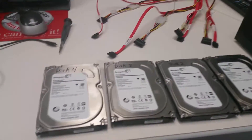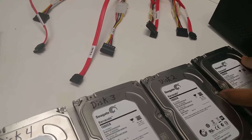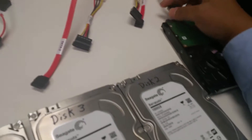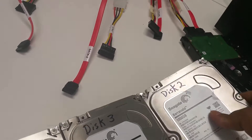The customer bought an array with four drives, labeled disk 1 through 4. On disk 1, he wrote 'bad disk.' According to the customer, his IT person says there are actually two failing drives. He is unsure which disk is the second bad disk, and he has been trying for a month to swap out the failing drives with new ones.